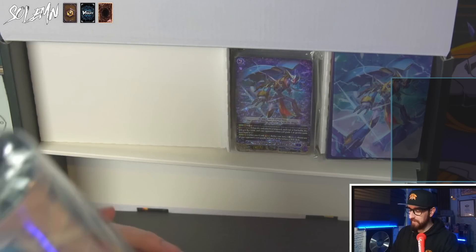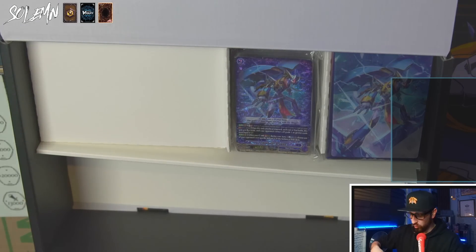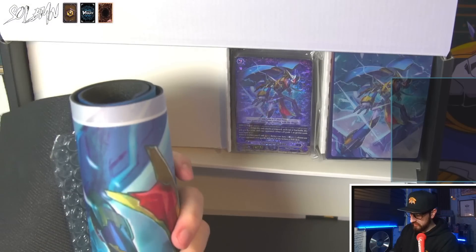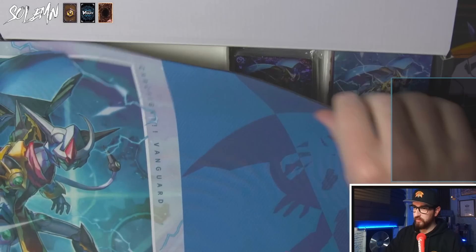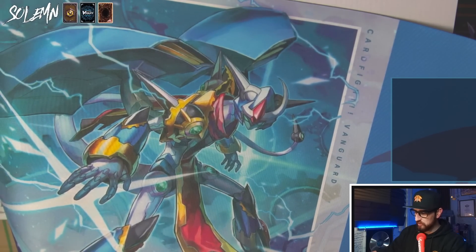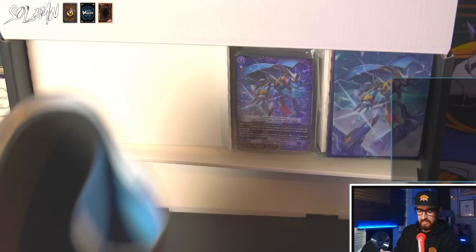Then we have the mat that comes in this box. So if you're really new to the game and you just want to buy like one thing, this is a great way to do it. Your playmat actually comes with free bubble wrap - ASMR with Solemn. It comes with this play mat with really cool art. I heard Chris say that in Japan some people aren't a fan of this artwork, but personally I like it. Looks pretty slick.